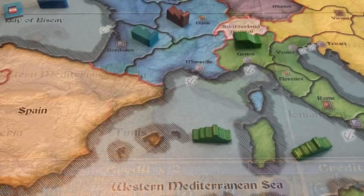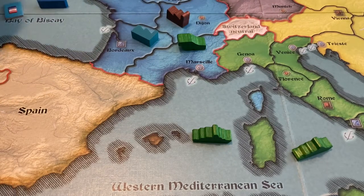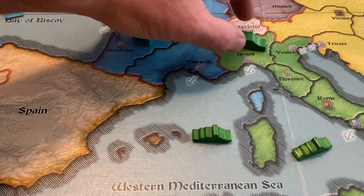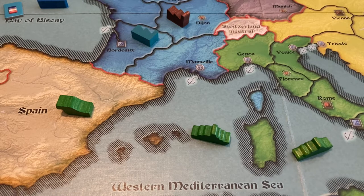Armies, represented by cannons, are allowed to move from one land region to an adjacent land region, except for Switzerland. Alternatively, they can be transported overseas via their own fleet in a convoy. It's important to note that each fleet may only transport one army per turn. A sea transport is only possible if the army is in a land region that is adjacent to a sea region.